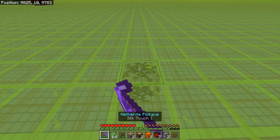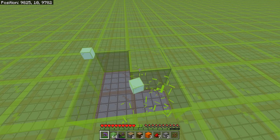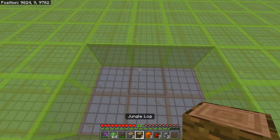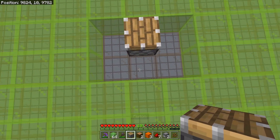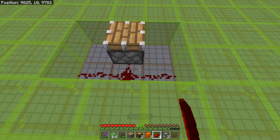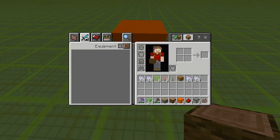First things first, you need to decide where you're going to want it and dig a little 3x2 like this. Basically this is where the piston goes and this is where you're going to stand. We're going to place in the redstone like that and then the solid block like that there.